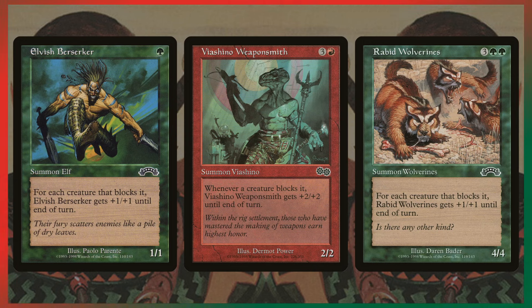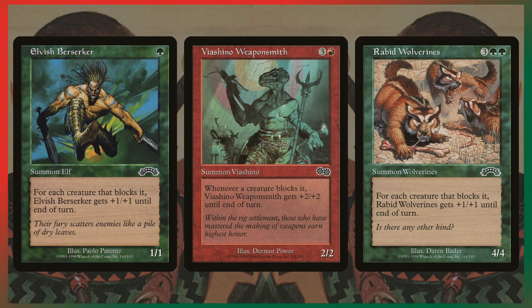Then we get to the pseudo-Rampage creatures. These have Rampage Plus — for each creature blocking, they get the buff, and it counts the first creature as well, so it's slightly better than Rampage, though they don't reach higher numbers as often. Viacino Weaponsmith is a 2/2 with essentially slightly-better Rampage 2 for four mana. Elvish Berserker is 1 mana, 1/1 with better Rampage — that's kind of crazy.